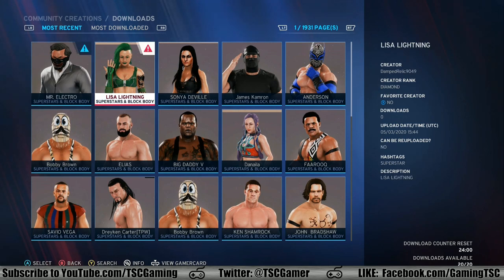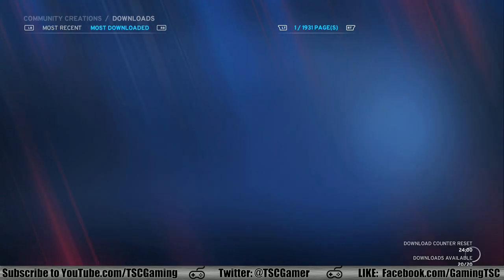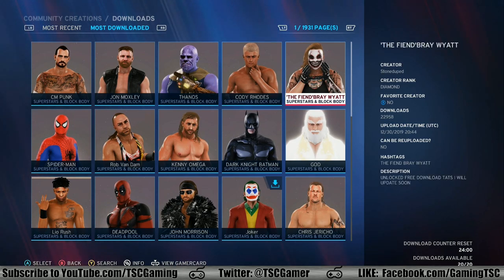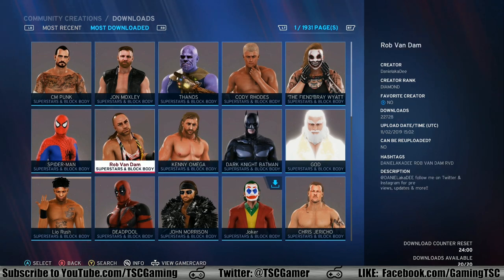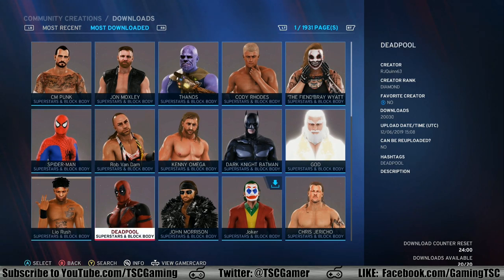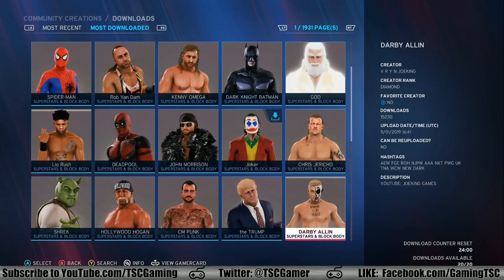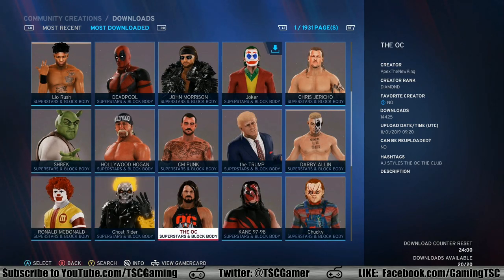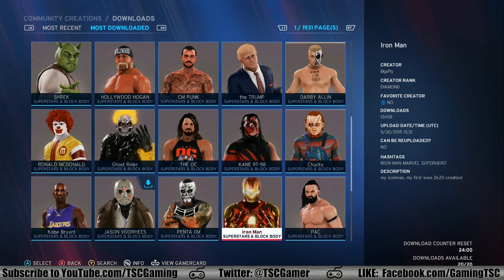So as you can see right here, you can filter it from Most Recent, which has a lot of custom characters, to Most Downloaded. And here is what you get: CM Punk, Jon Moxley aka Dean Ambrose, Thanos, Cody Rhodes, The Fiend Bray Wyatt, The God, Dark Knight Batman, Kenny Omega, Rob Van Dam who looks like he's still enjoying 420, Spider-Man, Leo Rush, Deadpool, John Morrison, The Joker, The Painmaker Chris Jericho, Darby Allen, Trump, Hollywood Hulk Hogan, Shrek, Ronald McDonald, Ghost Rider, the OC version of AJ Styles, Old School Kane, Chucky if you're already in the Halloween mood, Pac aka Neville, Iron Man, Penta OM, and everybody in between.